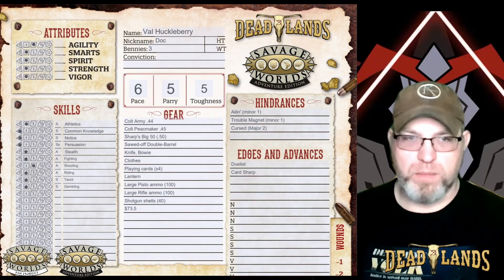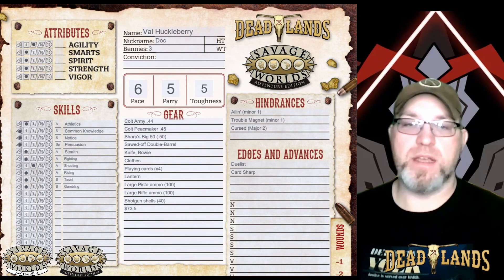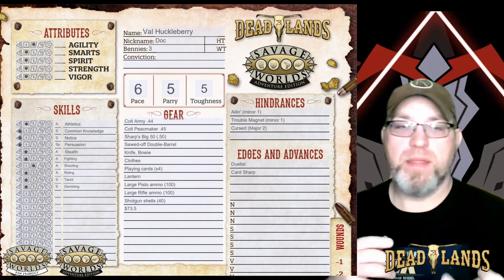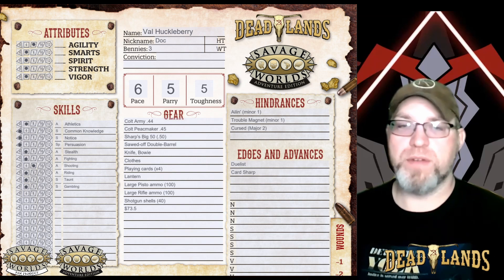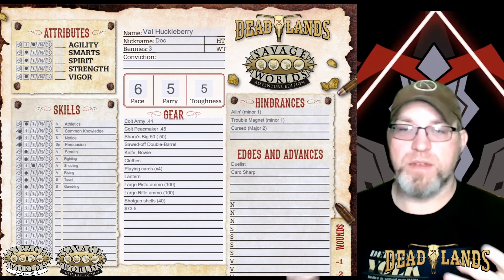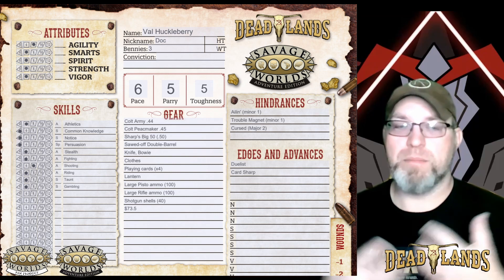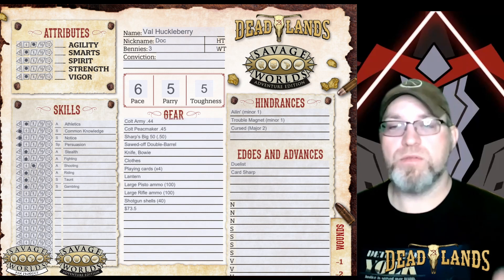Step nine — these are our background details. If you haven't named your character, now's the time to do so. Now is also the time to figure out where they're from, why they're traveling, and what they've done for their whole life. These details will help add depth and personality to your hero as you roleplay them.